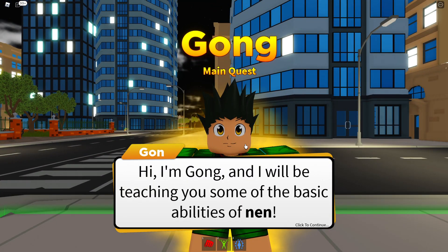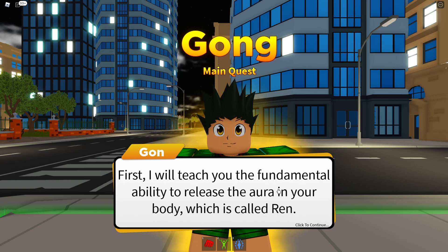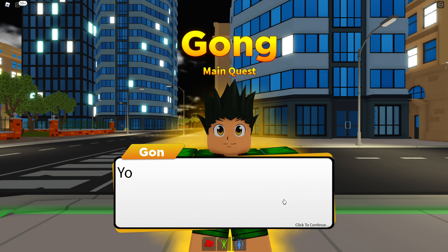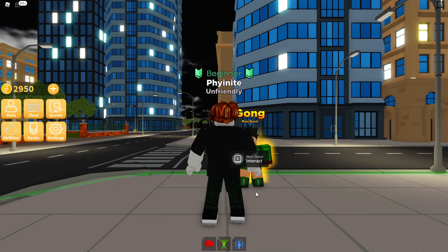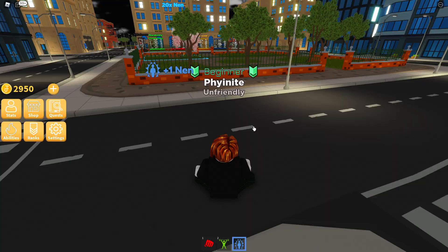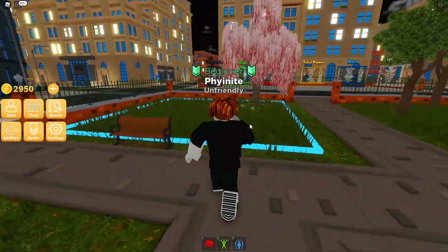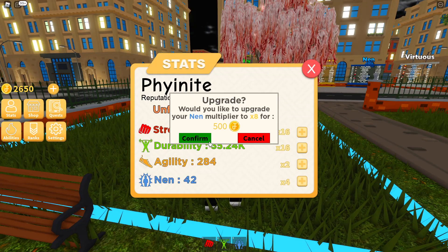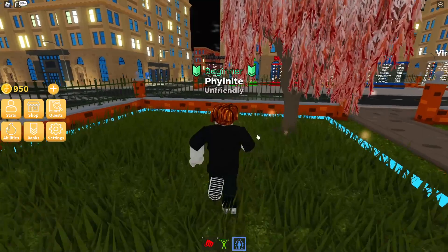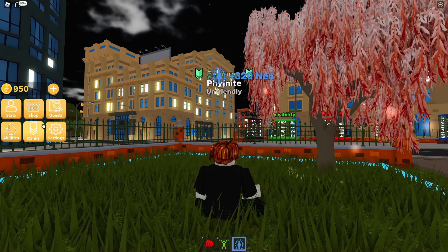I'll be teaching you some of the basic abilities of Nen. First, I will teach you the fundamental ability to release the aura in your body, which is called Ren. You need more aura in your body first - come back to me after you've gained 4,000 Nen. So now we can actually finally gain Nen. There's a mythical tree here so we can gain 20. We're going to do the multiplier, as much multiplier as possible. The best thing about this is I don't have to do anything - I can just go AFK and do it.